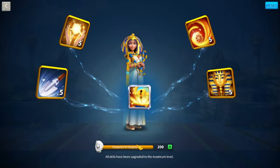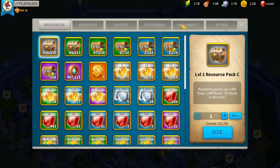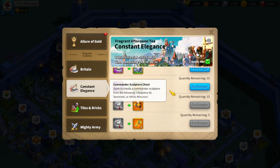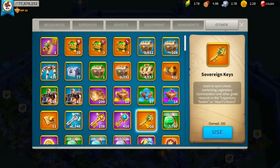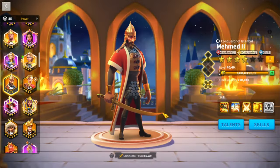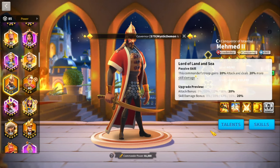For example, I have Cleo maxed and I recycle heads every KVK and pre-KVK — I still have 200 heads left plus 422 commander chests I can't use from events. On top of that I have 350 sovereign keys saved up. So with Mehmed, just keep opening gold keys and the results of what you can do with him are endless — he boosts your primary commander's skill damage tremendously, and running Nevsky or Scipio primary with Mehmed in Season of Conquest, you're still going to trade great.